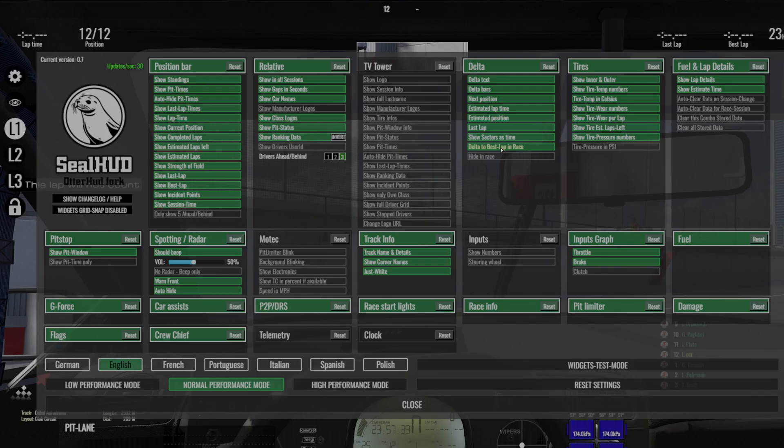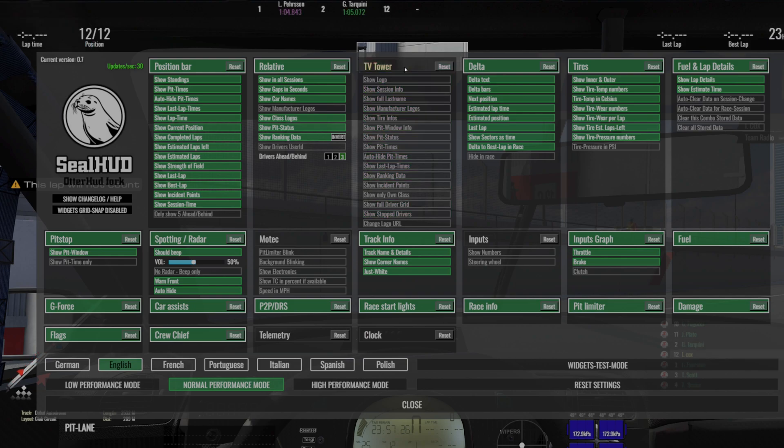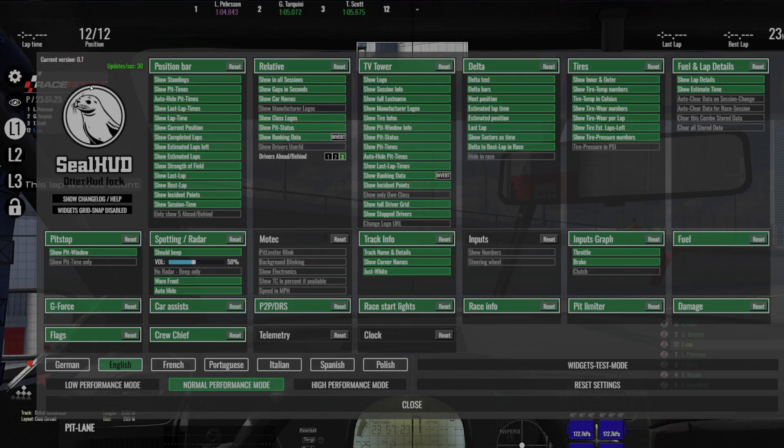That should now work. TV tower — I wasn't sure what it was at first, but it's showing a new quickest lap for Burkini, 1:05.107, and a new quickest lap for Pearson, 1:04.084. I see — it just shows the positions and lap times of everything. This might be nice.